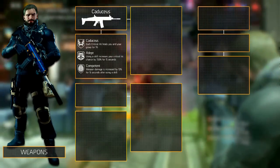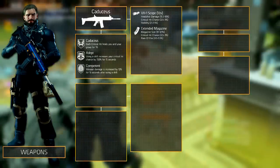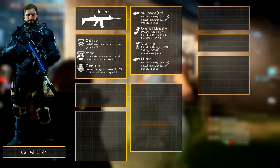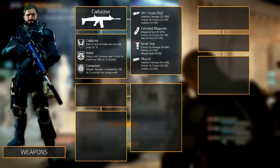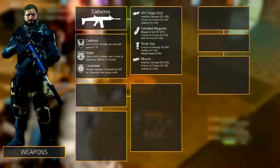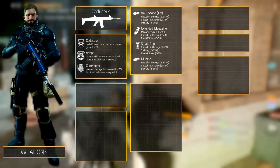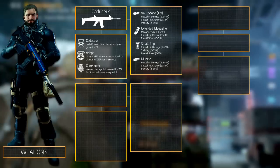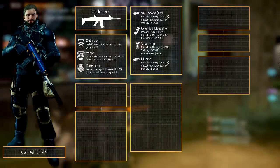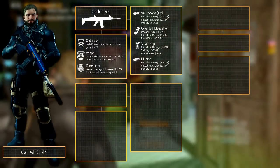The weapon mods mostly revolve around headshot damage and critical hit chance. The selected optic is the VX1 scope. In the magazine slot equip the extended magazine. The underbarrel slot contains the small grip, and the muzzle is equipped with the Omega rifle suppressor. The reasons we selected headshot damage is because they synergize well with the already decent assault rifle headshot damage at 75%. And the critical hit chance goes well with the caduceus weapon talent. For the third stat roll you can either go with accuracy or as we did stability. We didn't go for accuracy since the caduceus has a good base accuracy at 49%. For more information on the recommended weapon mods, we refer you to Marco Styles' assault rifle modding guide, and for more information on the caduceus we refer you to our caduceus weapon guide.